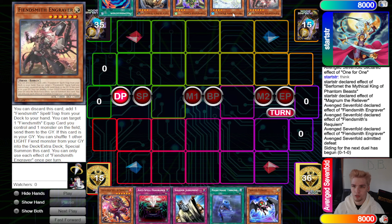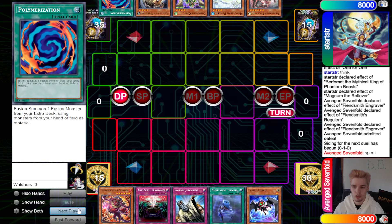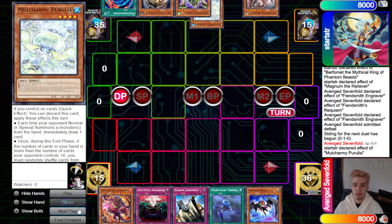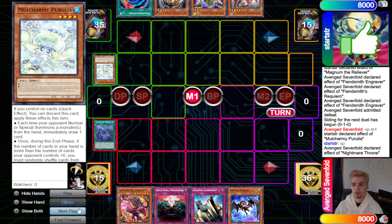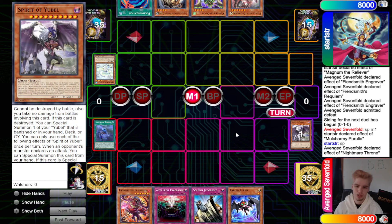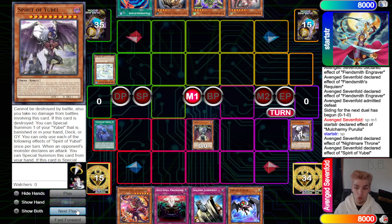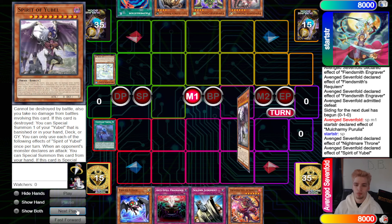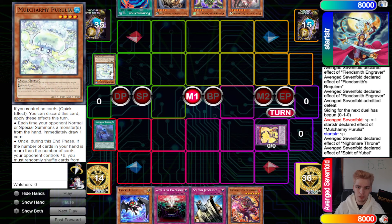Now Game 2 — Yubel goes first. We have Shavara, Anti-Spell, Judgment, Nightmare Throne, and Lurry. They have Engraver, Mulch Army, Cornfield, Gazelle, and Poly. Standby phase, drop Mulch Army. Main phase, activate Nightmare Throne to destroy Spirit of Yubel. We bring out Phantom and Yubel — this deck doesn't really play hand traps like Mulch Army, so we just set and pass.